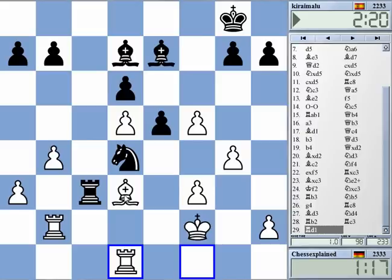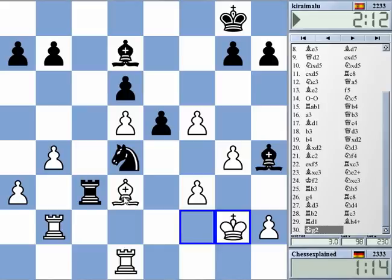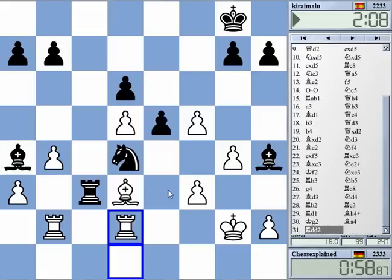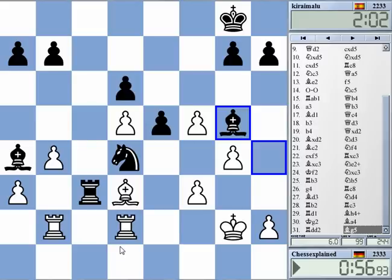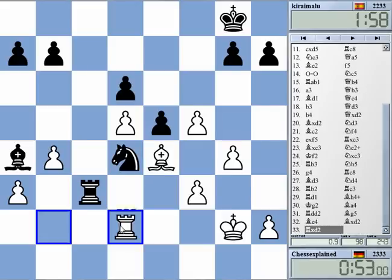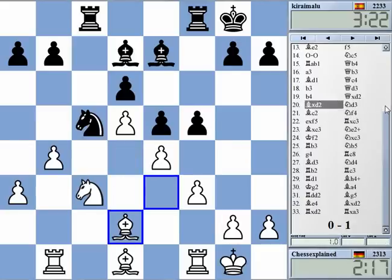A3 is also gone — this is a problem. It cannot really enter on the c-file. This d4 knight is just a terrible piece to play against. Time warning — let's go bishop e1. Yeah, I'm just a piece down. This was really a bad game — bad game by me.